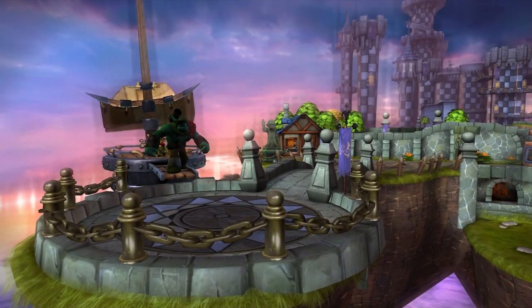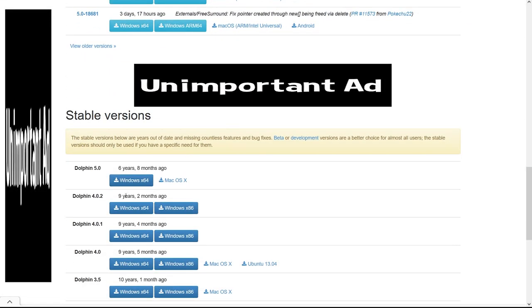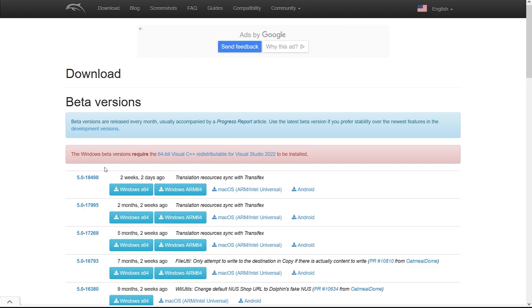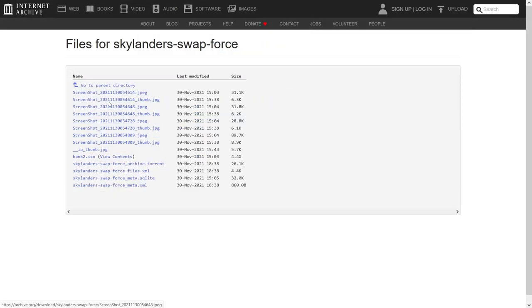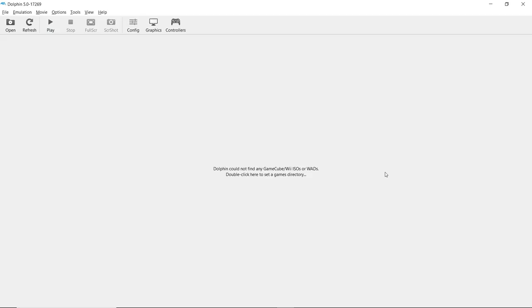Anyway, without further ado, here we go. The first things you need are Dolphin emulator and the actual alpha builds for the game. For Dolphin, download the latest beta version. The latest stable version works for the most part, but the earliest Giants build never seems to load. The alpha builds can all be found on the internet archive. Download whatever ones you want. After the games are done downloading, put them into their own folder and open Dolphin.